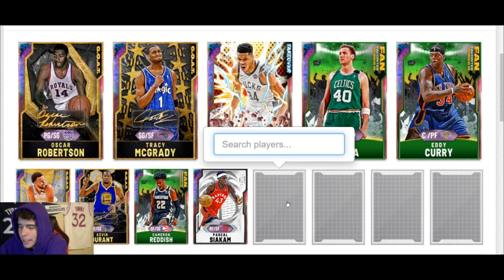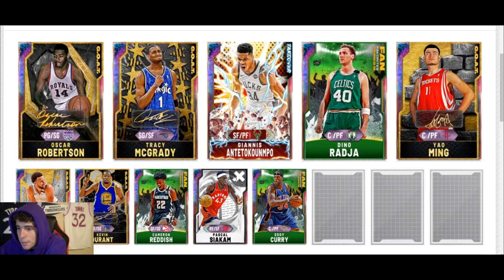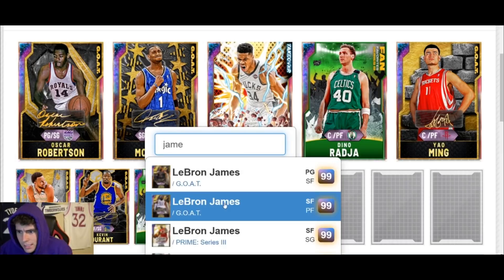This next squad was sent in by Braden on Twitter. He has 626k MT to work with, which is plenty for what we need to do. The first thing that glares out to me is the shooting guard position. You can keep either Yao, Eddie Curry, or Hakeem — you get to keep one and need to get rid of one. For the sake of this video, I'm going to keep Eddie Curry because I'm more comfortable with him.